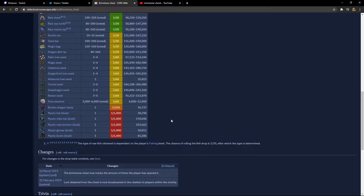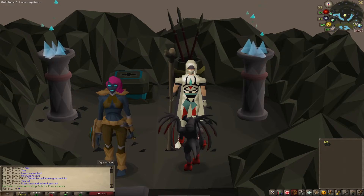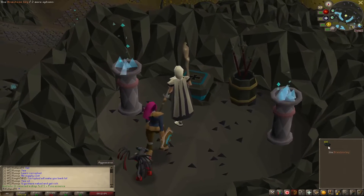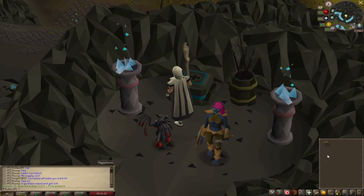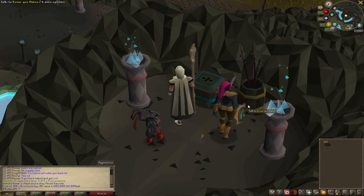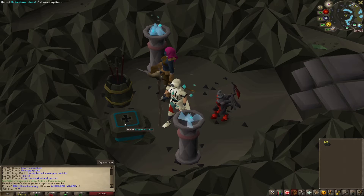That is the drop table for the brimstone chest — this is going to be super fantastic for my iron man. So let's get to it. The moment we've all been waiting for — the brimstone chest right here. We have a hundred keys. I do want to point out the average drop value of a brimstone key if you open the chest is 93K. If you don't want to open the chest for some reason, you can actually high-alch these for 48K, which is actually pretty fantastic. So let's start this off, let's get it.